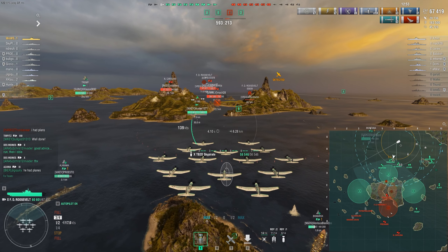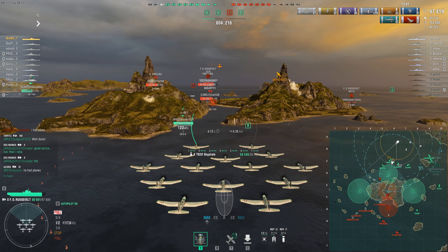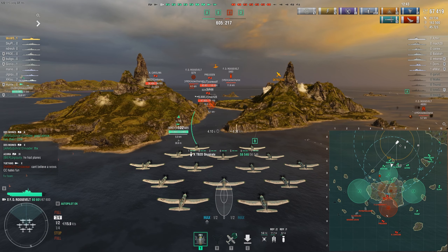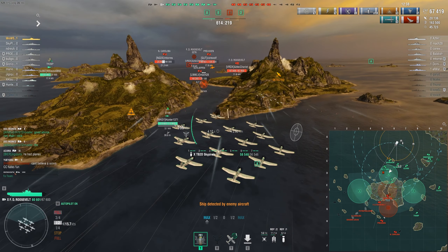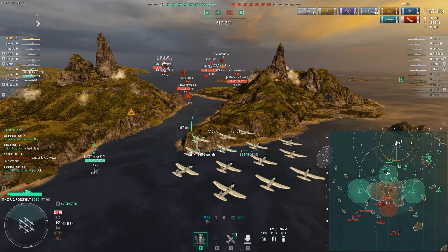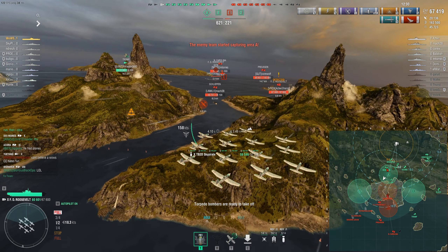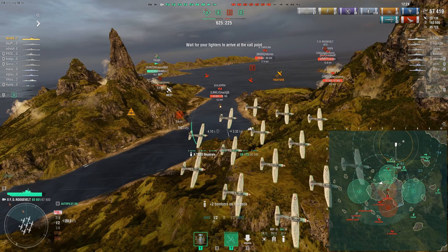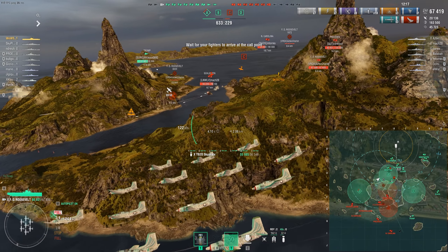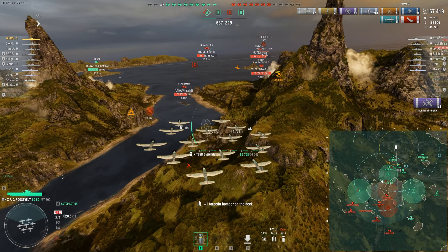One of the very notable strengths that FDR has is her squadron HP — specifically each plane's HP. It's roughly around 4,000 per plane, and altogether you can come up to like 55,000-56,000 — you can see on our HP bar right there — 56,000 on these bombers. Pretty insane. So you can just run through flak in many cases. Usually you don't, because your planes are still very valuable — you have a large reserve size but a very long regeneration timer. It feels kind of similar to how Saipan plays, just a little bit longer.